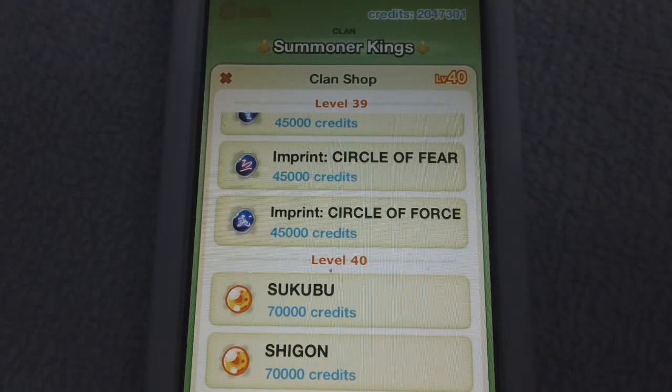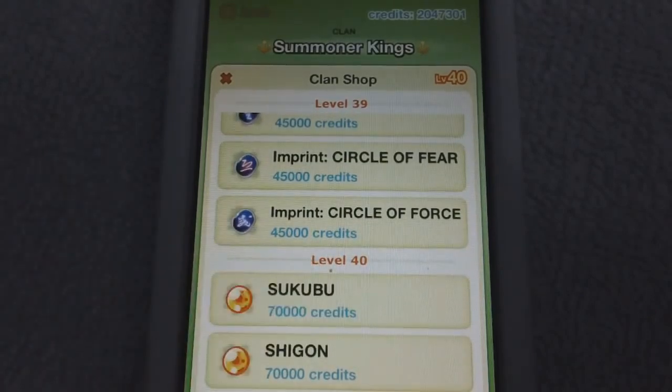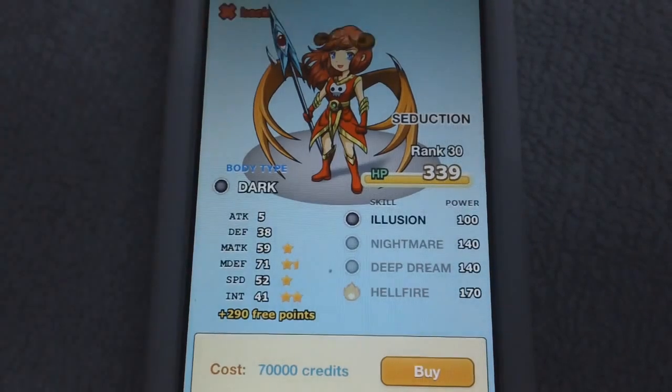Clan Shop Level 40 has just been released and it features two non-unique guards. The first one, Sakubu Rita, is another female guard — one of the four female guards in the game — and she looks pretty cool.